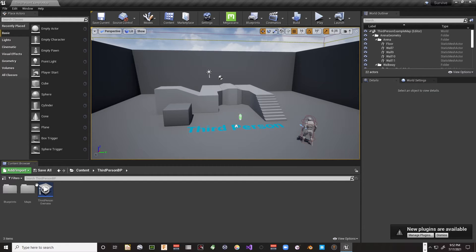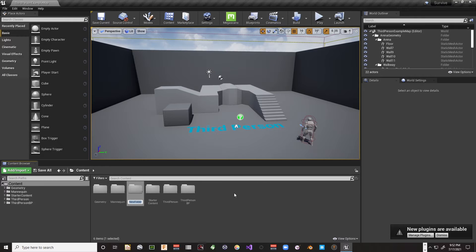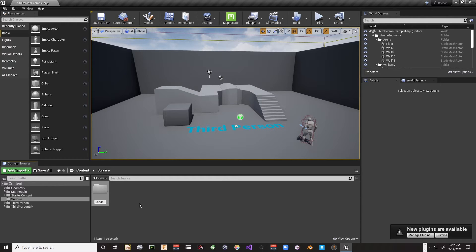Let's think about our project layout. We're in the third person character here. I'll go up to Content and create a new folder called 'Survive.' Under that, the first thing I want to do is create a new folder called 'Landscape.' In here we'll put all the stuff we create related to our landscape, so we have a known place to put things when we create them.